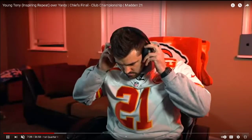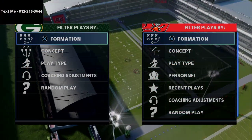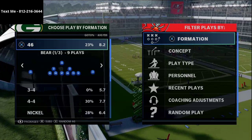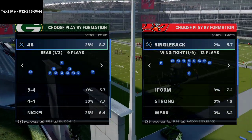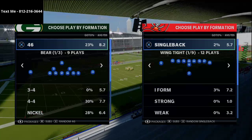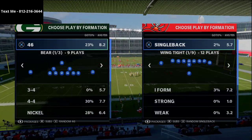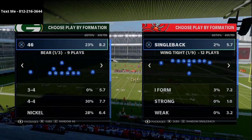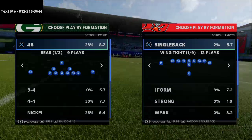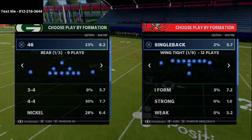His offense wasn't great, but his defense was really good, so we're going to jump right into the breakdown in practice mode. Before we dive in, I want to let you know that if you'd like to pick up my 46 defensive ebook — which covers the 3-4 Bear as well as the 3-3-5, Nickel, Dime, and more — the link is in the description.